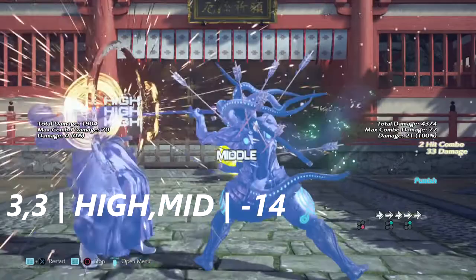Geese has a three-three string which is high and mid, but it is negative 14 on block — you can knock him down for it.